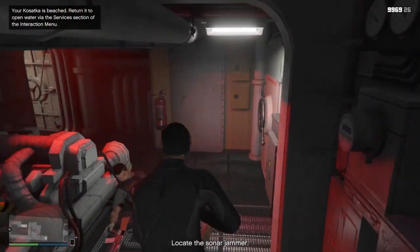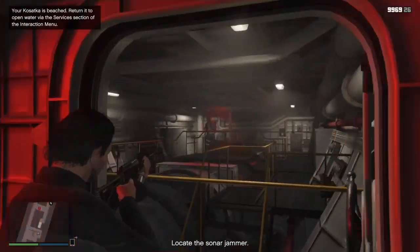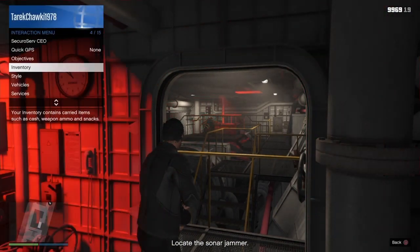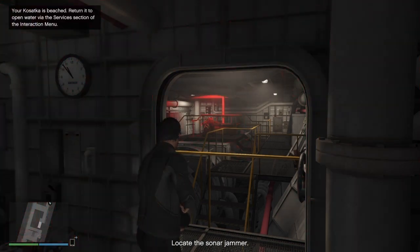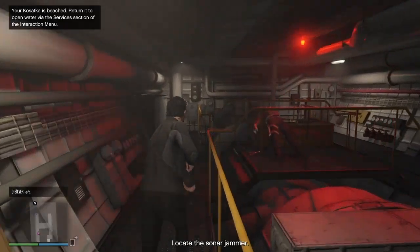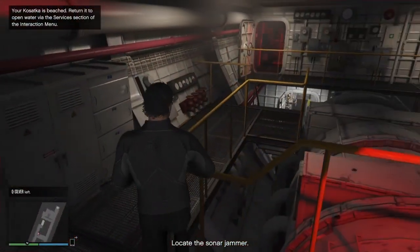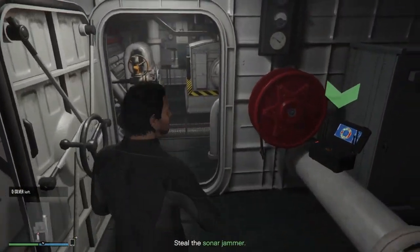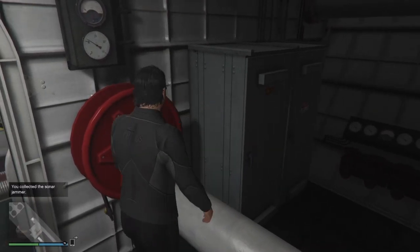It's a very simple mission — just see in the upper right corner how to do this mission. I've already made a video on the easiest way of doing it, just check the upper right corner. The sonar jammer location might vary from mission to mission, but anyway it's very simple and easy — just check the video.